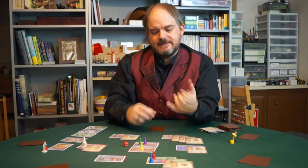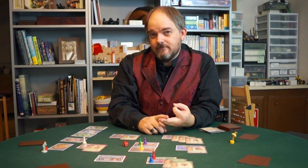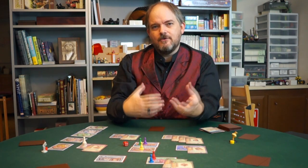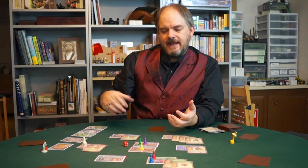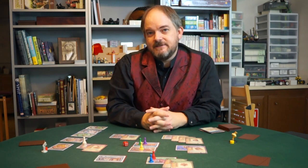Now we've seen pretty much all the elements of the game: how to pick up cards, how to turn in adventures, and why you should stay away from Professor Elemental. The game is going to proceed as people save up more and more difficult adventures. You're going to see people going to China, the South Pole, probably even the Amazon, and the first person to get to 40 points is going to win the game. And that's how you play Stuff and Nonsense.